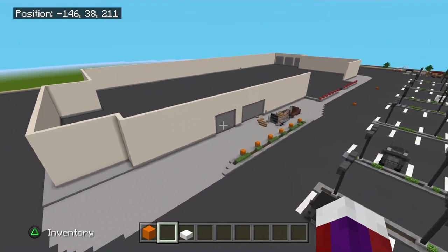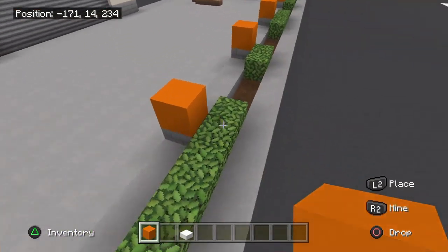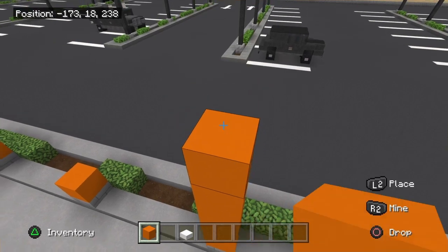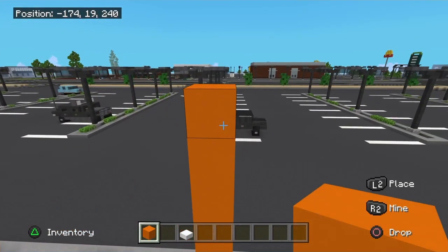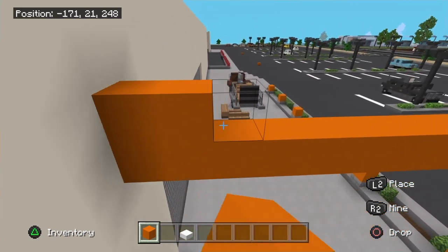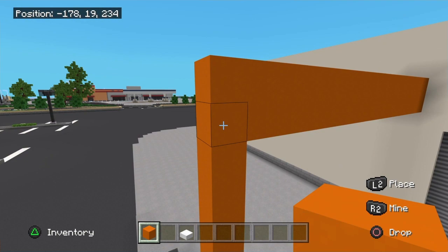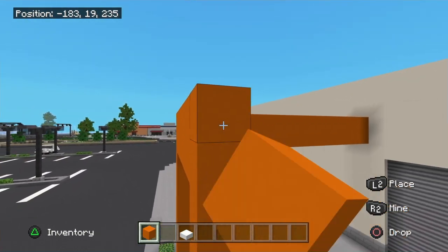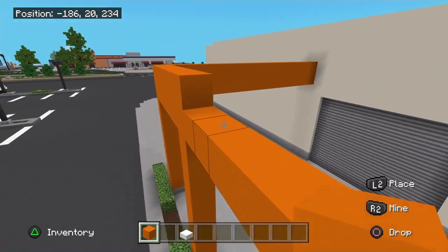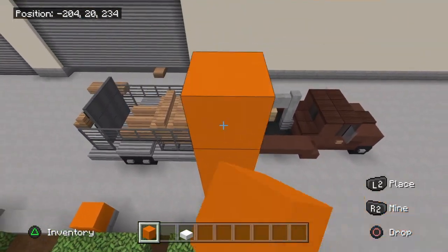Now back out to the front at the shipment area, we're going to take the orange concrete right here. Counting this block it's going to be 8 blocks. Take this across up against the building. This will be 2 blocks up here. You're going to add 7 of these — 2 blocks each — all the way across. A total of 8 supports.